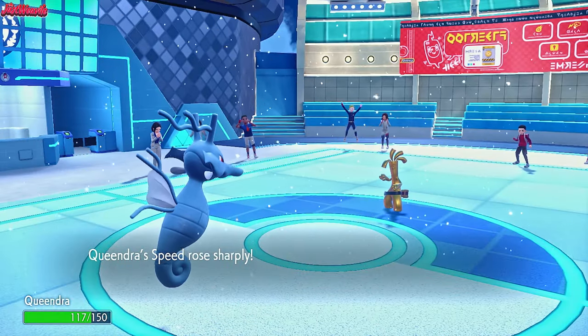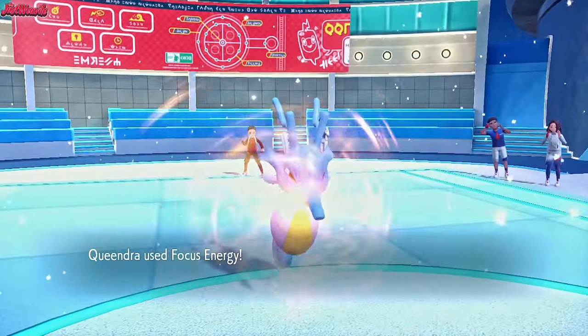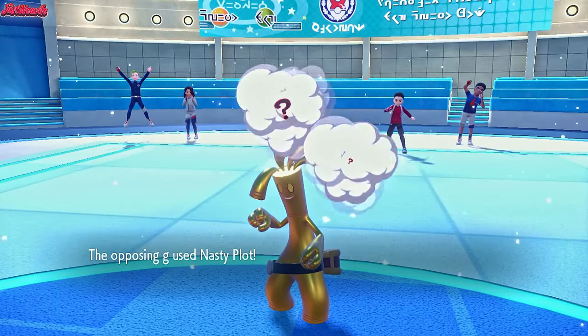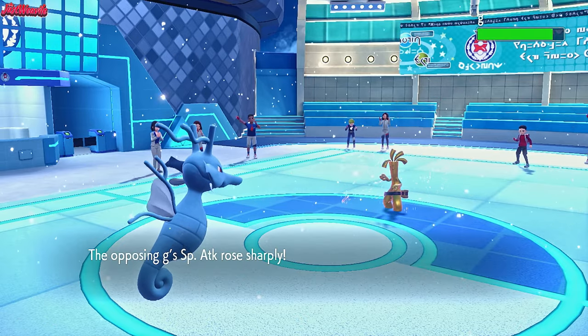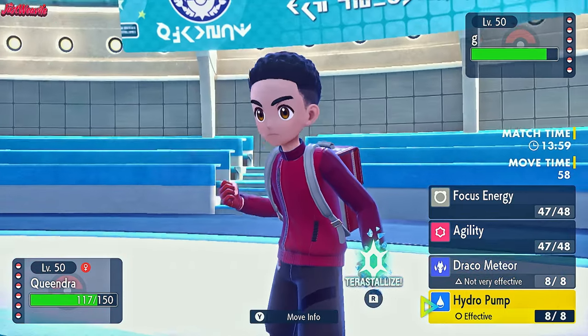We're getting ready to go through this team and put some holes in there. Let's go for a Focus Energy right now. Focus Energy comes through, which is great. We've got the Scope Lens as well, which means basically guaranteed crits. They go for a Nasty Plot - that is really, really terrifying. If they can live a Hydro Pump... but I don't think they can live a Crit Hydro Pump. So let's go for a Hydro Pump now.